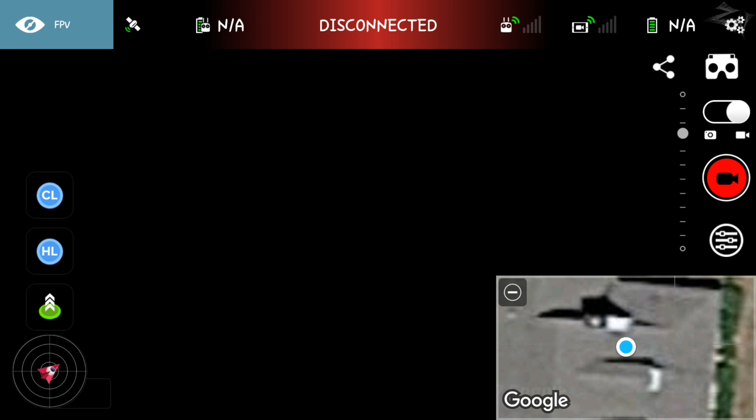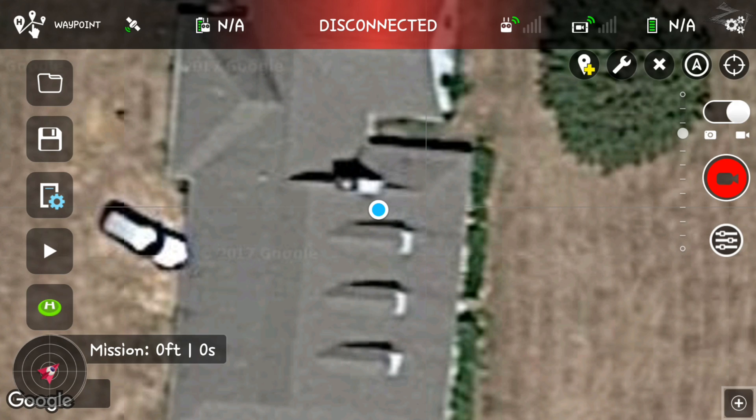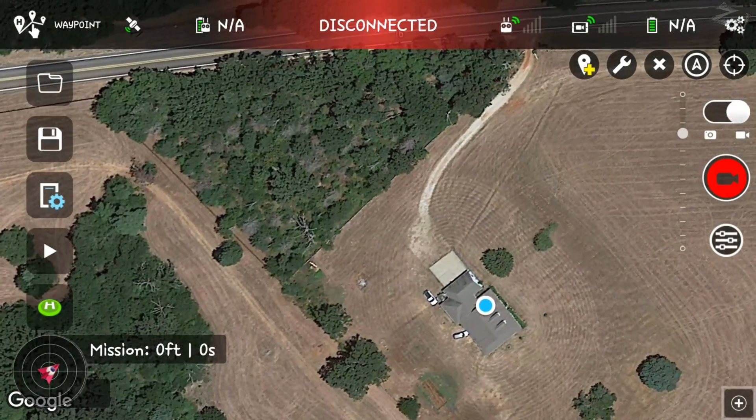This is what Litchi looks like when you first open it up. Let's go ahead and switch over to waypoints. We've got our GPS turned on. Let's minimize our video screen because we're not connected to the phantom right now.